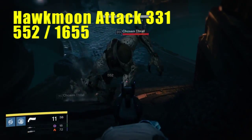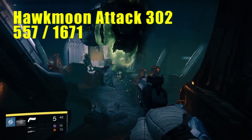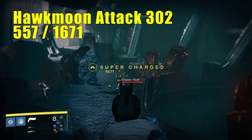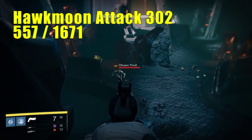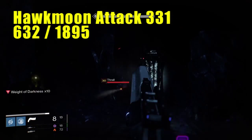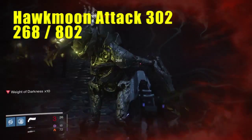So this is our setup: I used a Warlock at level 30, a Hawkmoon without any upgrades and an attack value of 302. The designated enemies are Thralls. I will do body shots and headshots and will gradually raise the level of these Thralls. After that, I'll upgrade the Hawkmoon to an attack value of 331 and do the same over again.